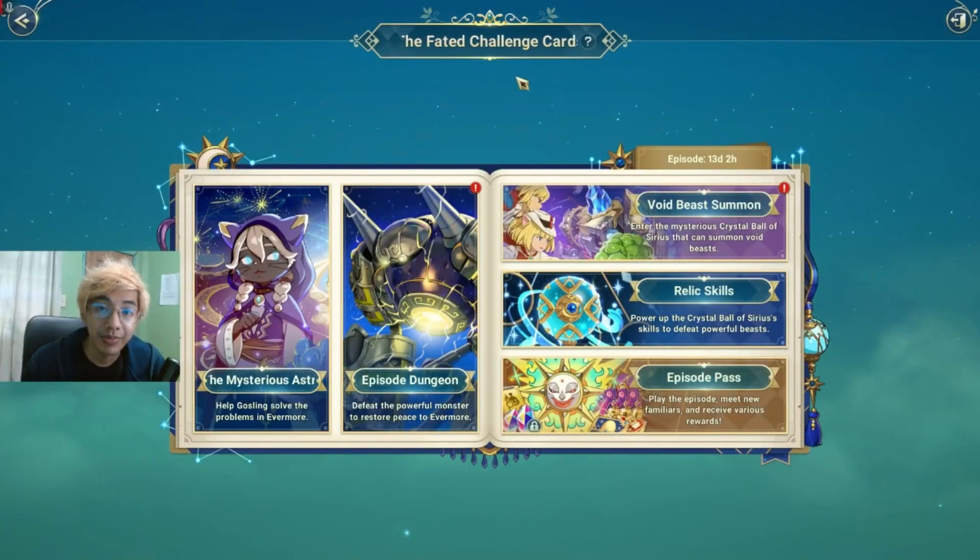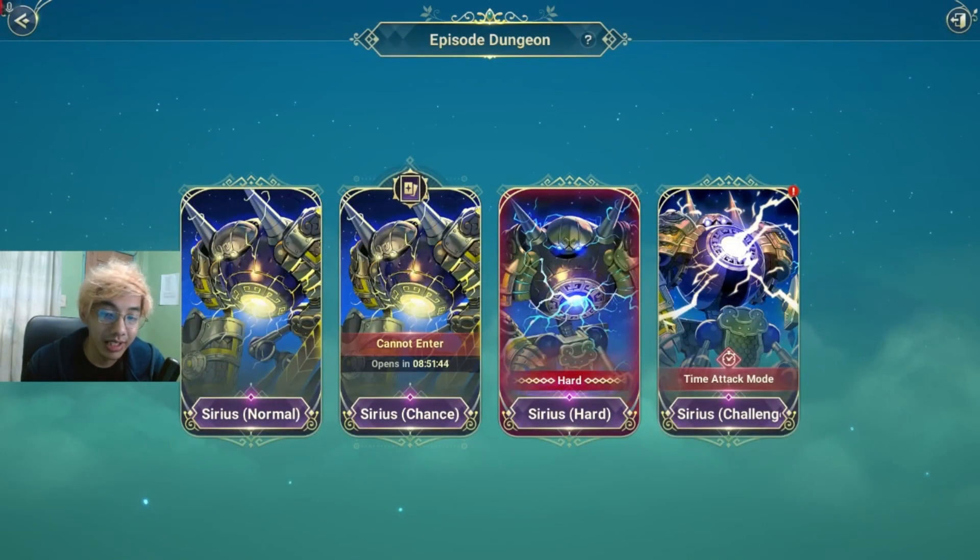Let's start off with the Fated Challenge card. We now have unlocked hard mode and challenge mode. Hard mode is super hard — we were able to complete it with like 2 5-stars and 3 4-stars. But if your CPs are not as high, I doubt you'll be able to complete tier 3. Tier 3 is actually really hard and there's a time restriction — I think you only have 6 minutes. Even tier 2 was already really hard with 3-star teammates. So good luck finding people that can carry you.